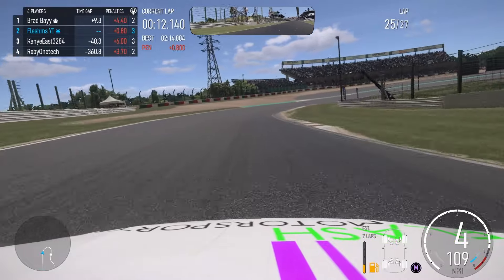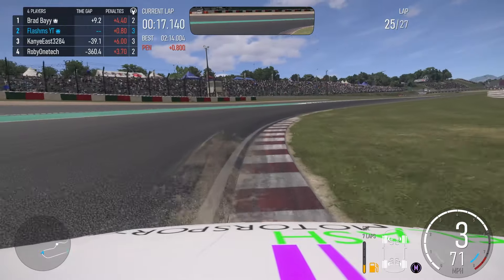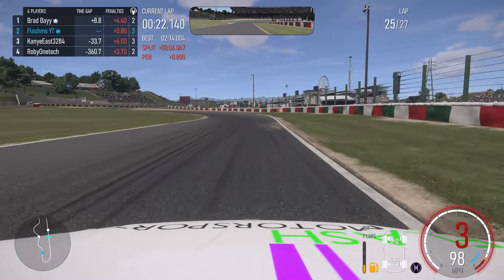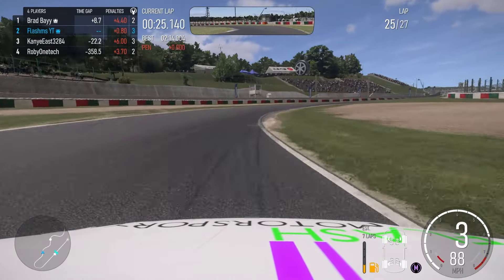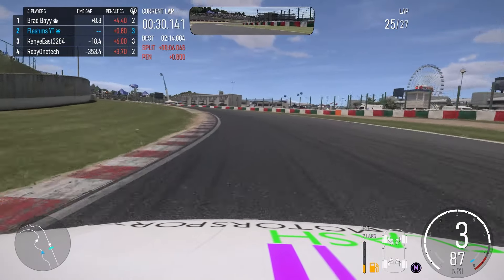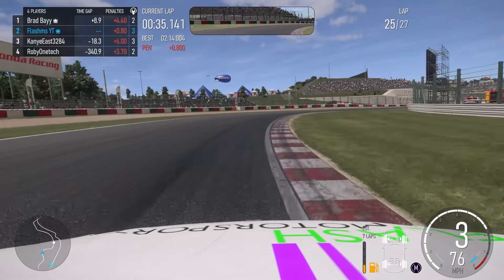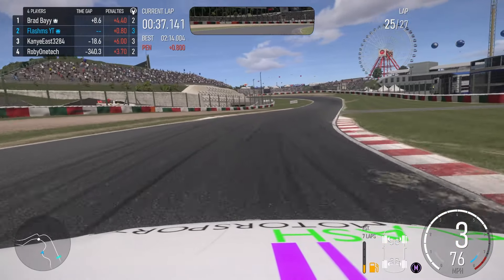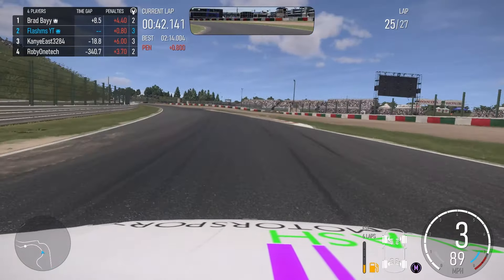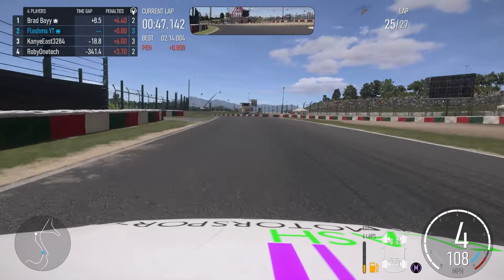We do have a huge lead from Kanye East — a 40 second lead, though Forza is recalculating and it comes down to 18 seconds. All right, 8.8 seconds away from Brad Bay up in front. So on these medium tyres I've got to get the hammer down, really maximize these and try and catch them up in front. 8.6 seconds — in reality I only have to find about four and a half seconds because of their penalty. I do wonder though if they are going to go into the pits at the end of this lap going on softs, because their tyres really don't think they're going to be able to last.